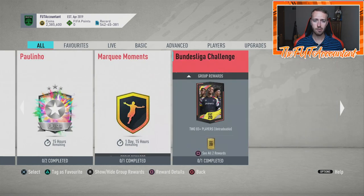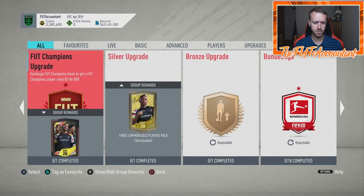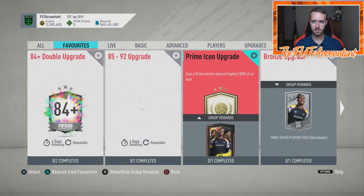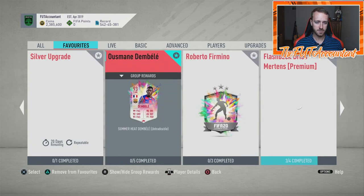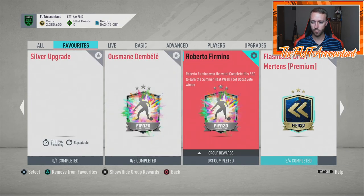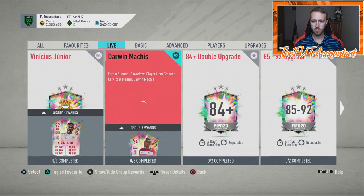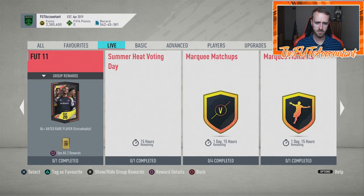I think they will re-up the bronze and silver upgrades as well. Those bronze and silver upgrades are out for 20 days, so we're chilling on those. I don't think anything else is expiring tomorrow except for the Paulino SBC — that's the only thing actually expiring. Maybe one of the daily SBCs as well.